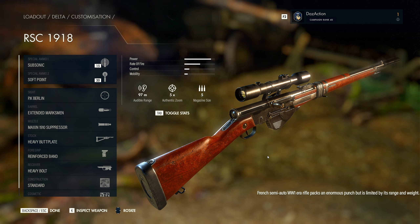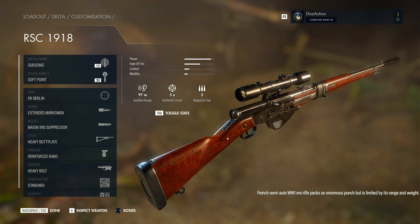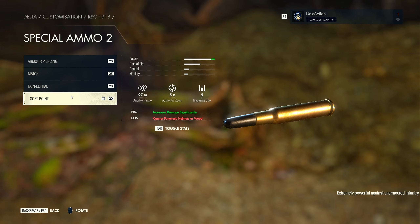Looking at the stats, power is about 90%, rate of fire about 50%, control about 20%, and mobility about 15-20%. It looks like a good choice of attachments. The RCS 1918 is one I haven't really used too much before — probably used it at the beginning of the campaign but not since. With subsonic ammo for the lower auto range and soft point for the damage increase, we just need to avoid hitting helmets or wood. Going for body shots should let us take out enemies with no problem.